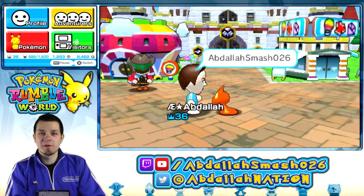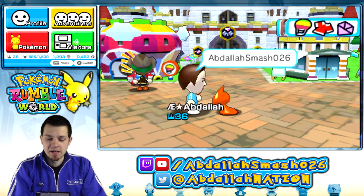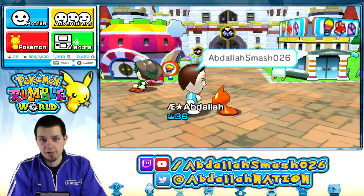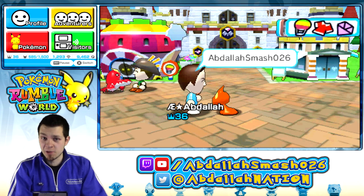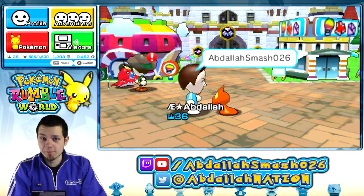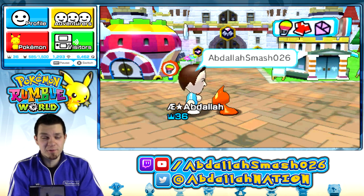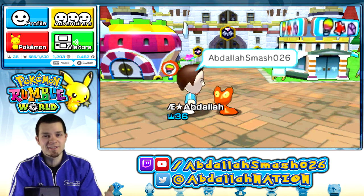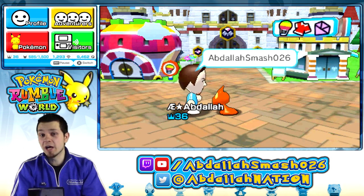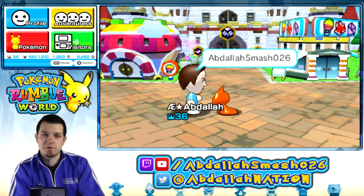Welcome back everyone, it's Abdali here with another exciting episode of Pokemon Rumble World for the Nintendo 3DS. This is an exclusive free-to-start game you can purchase on the Nintendo eShop, so you guys can play right along with me. Join up on our friend code exchange video and make lots of friends. We're going pretty strong with this series — we've got a guaranteed way of catching bosses. If you're enjoying it, definitely smash that like button and share the video with a friend.